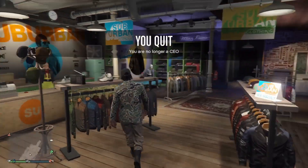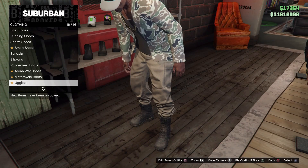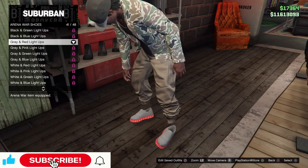Now all you're going to do is retire from the CEO. Then all you've got to do is just change your shoes, and that's easy tan joggers with no ankles.